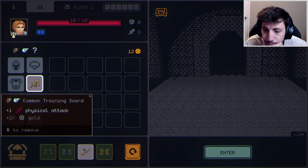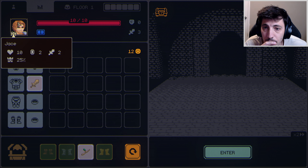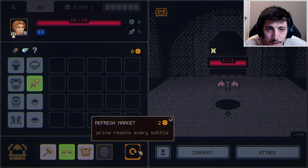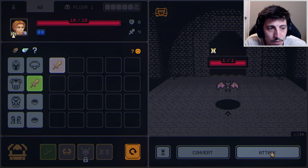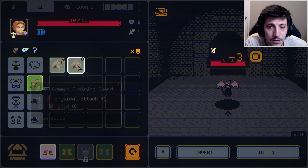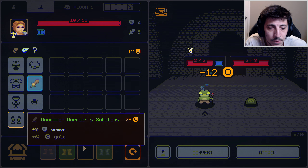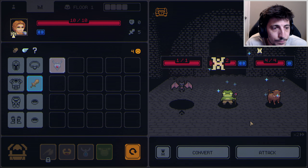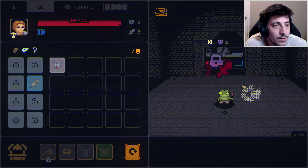I think we're gonna want some damage. We'll reroll — and I would take the axe. 13 for the axe.